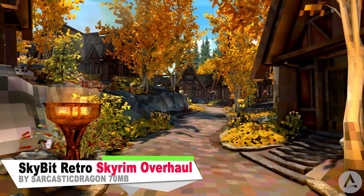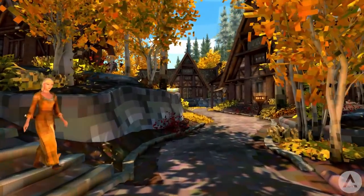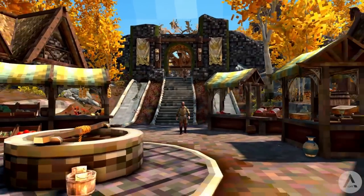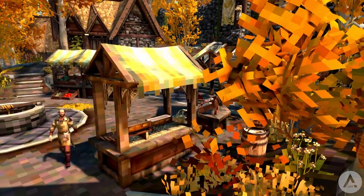Our next mod is called Skybit: Retro Skyrim Overhaul from Sarcastic Dragon. This mod replaces thousands of textures in Skyrim with pixelated ones instead. It will essentially give your game that Minecraft look if that's the kind of thing you want. There's not really much more info to give since it is just a texture replacer, but in conclusion it's very bizarre seeing everything pixelated — but it is actually pretty cool.